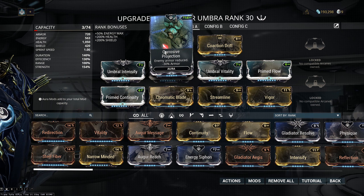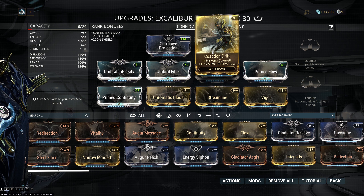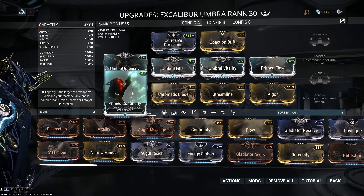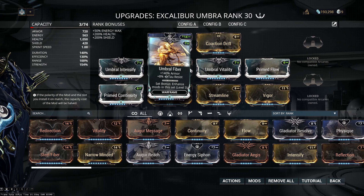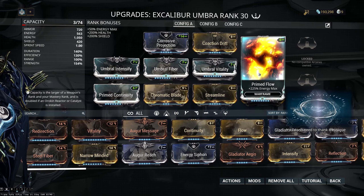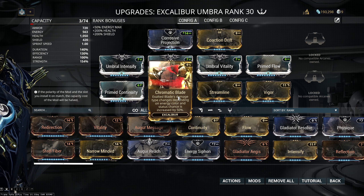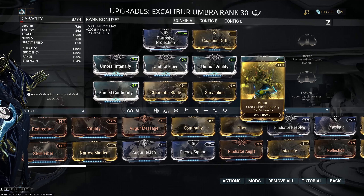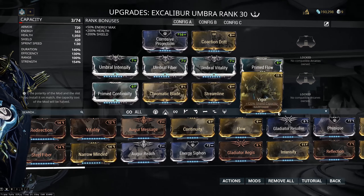If you go to appearance and set his energy to blue, when that stacks with Molten Impact you get that combination. On Umbra himself I've just gone for Corrosive. I haven't got Power Drift so I'm stuck as is — it just hasn't spawned for me on Lua yet. I've got Umbral Intensity I'm working on — within two points — Umbral Fiber, Vitality, Prime Flow, Continuity, and the important one Chromatic Blade, which is very nice. Streamline to bump him up a bit more.